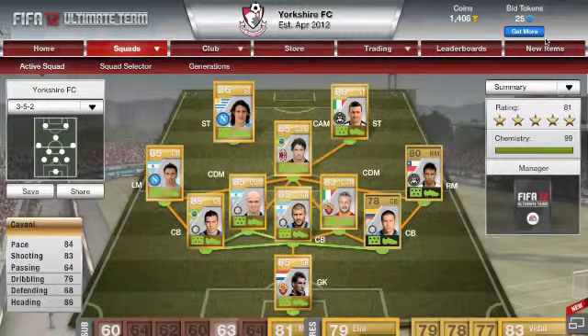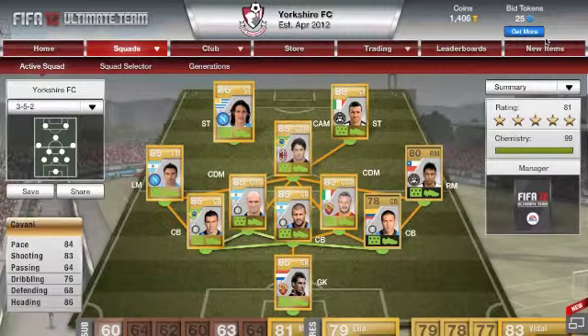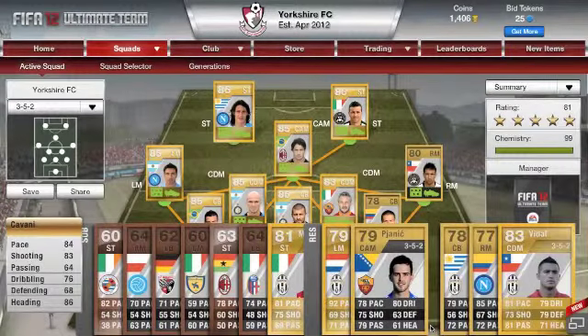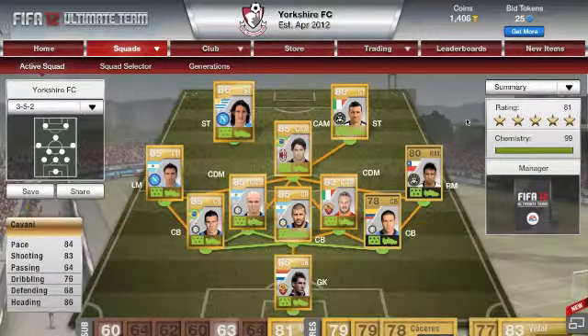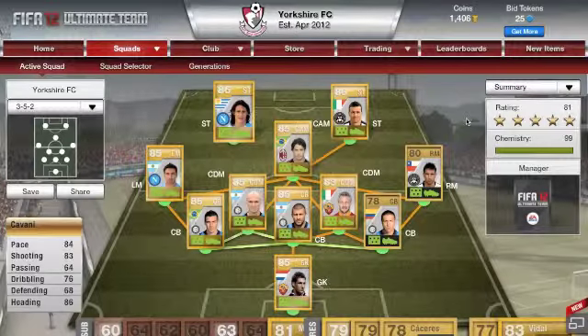I think I'll be keeping this team forever to be honest - I'm absolutely loving it. It's got skill, it's got pace, and it's got a solid defense with three at the back. My bench is basically more or less the same as what it was in the Bargain Builder episode. This is GamingDermes7, 81 rated team, 99 chemistry without a manager. Please check out my videos and put in the comments section below which team you want me to build next.